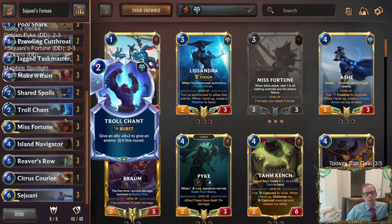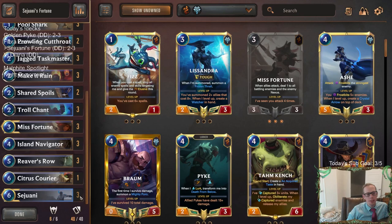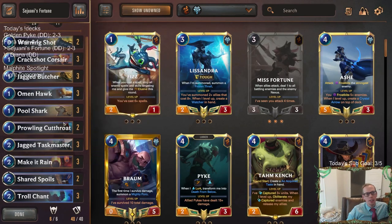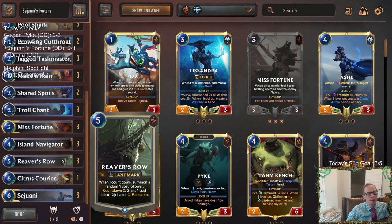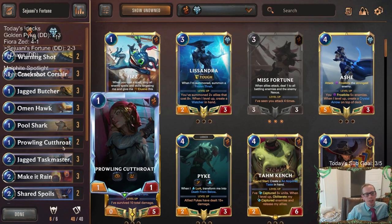We ended up with a 2-3 record with the Sejuani's Fortune deck. The deck performed really well, as we talked about after the first three games. All three we lost, but our deck looked really good each time. There are two people playing the game — even if we do really well, if the opponent also does really well and just a tad bit better, or their deck is designed to beat this, we can still lose — and that's what happened the first three. I was pretty impressed with the Bilgewater cards. Omenhawk looked great. We did a pretty good job of leveling Misfortune, had Troll Chant to protect it, and Island Navigator with Scout was pretty nice. We never got Reaver's Row or Sejuani — we were mulliganing those cards — but we had a lot of Taskmasters, and that was quite good.